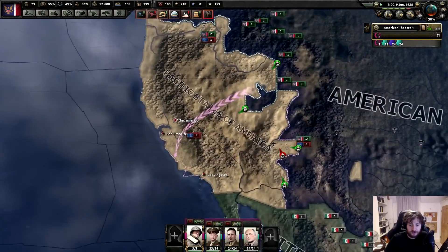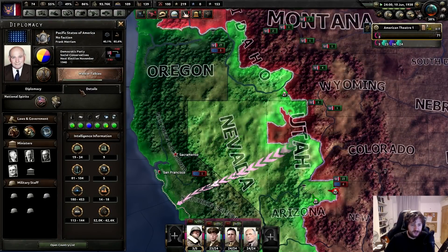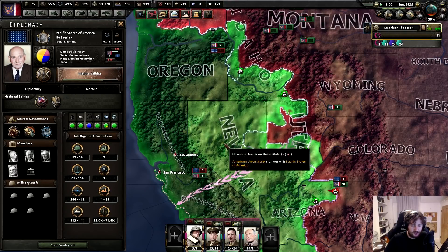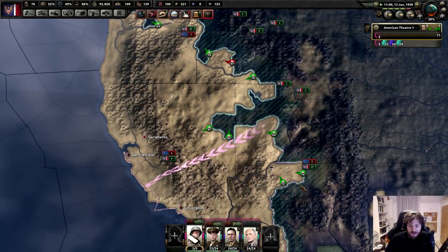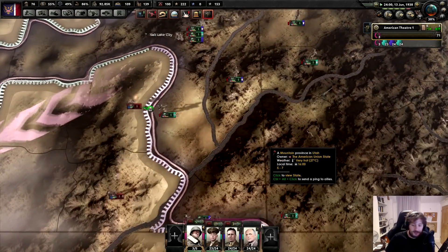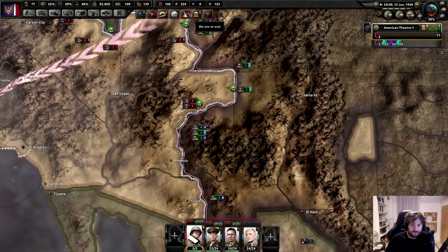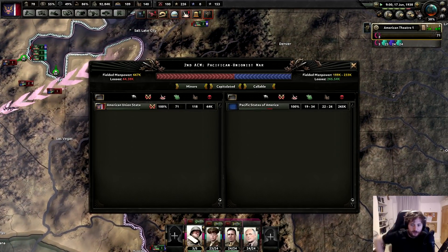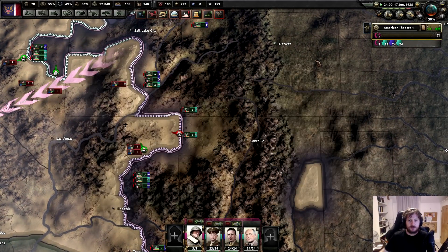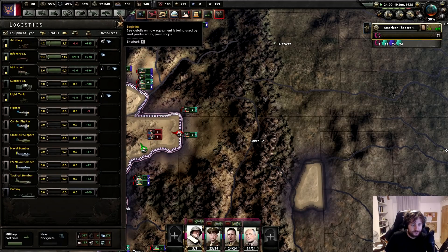They're not extremely populous either - they don't actually have a huge amount of population, a couple hundred thousand at most. I have over 300,000 recruitable pop, so I can just use that to my advantage. Look at that - they have nothing. I've taken about 60,000 casualties in the fight against them, and about 40,000 in the past few months. We're getting a lot of factories right now, a lot of light tanks, a lot of motorized.